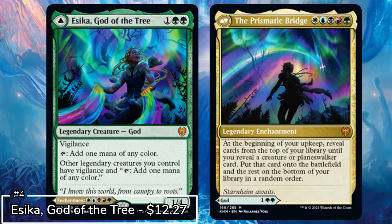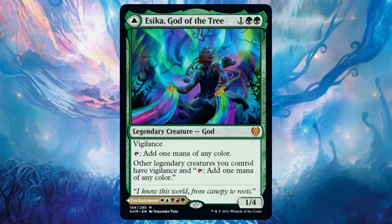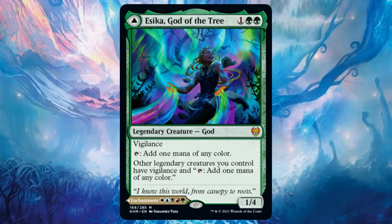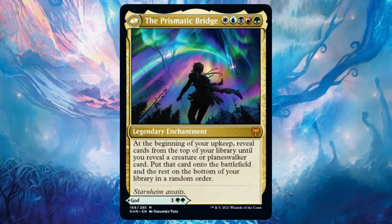Just missing out on the top 3 we have Asika, God of the Sea — another cool god creature that can make endless 5-colour deck hijinks. Maybe you want to go god tribal and include all the newest gods from Kaldheim, or stack your deck with legendary creatures so you have an endless source of growing mana. What really takes Asika to the next level is the DFC back option: once a turn on your upkeep you get to put out a creature or planeswalker for free. Sneak in all those Nicol Bolas cards and cheat him out — it's such a flexible card with endless possibilities.